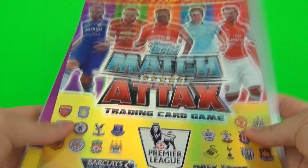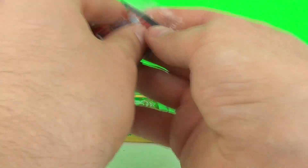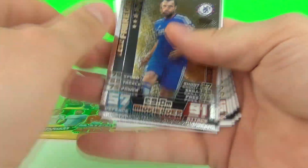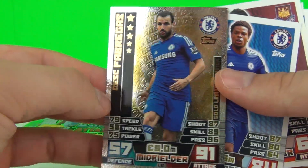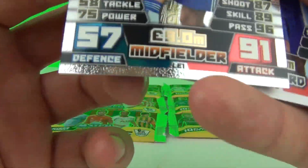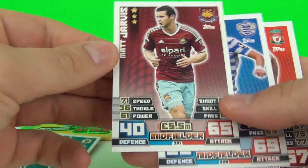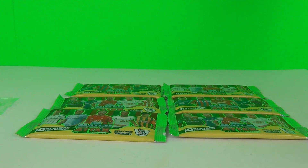Most people like to collect the cards rather than play the game. Let's open the packs. The first pack is the one that came in the starter pack — this is the one with the limited edition gold card inside, and it's Cesc Fabregas. There you go — a limited edition gold card. We also get our regular cards inside from the starter pack.